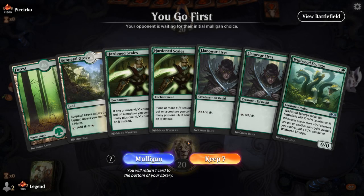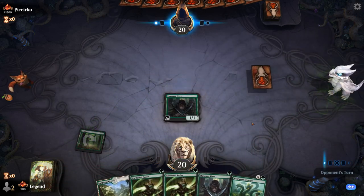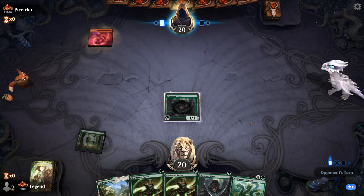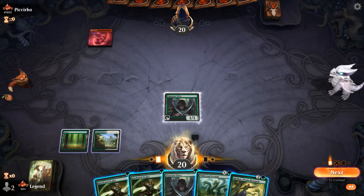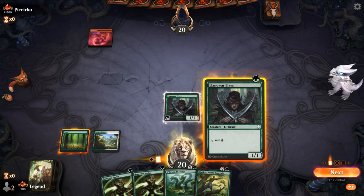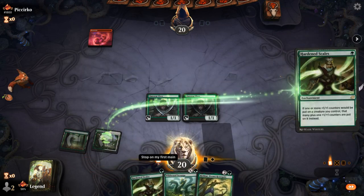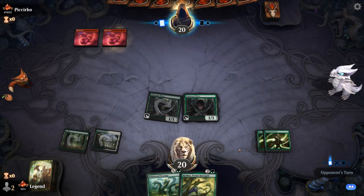Game three: we're on the play with a promising hand — a bit light on plus-one counter synergies, but double Llanowar Elves and double Hardened Scales could lead to a very explosive start as soon as we pick up anything that produces extra counters. Turn one Mountain from the opponent — there's Rishkar. I'm going to wait on playing Rishkar until we get a couple Hardened Scales out there. If I draw a land, I could even play Scourge for one before playing Rishkar.